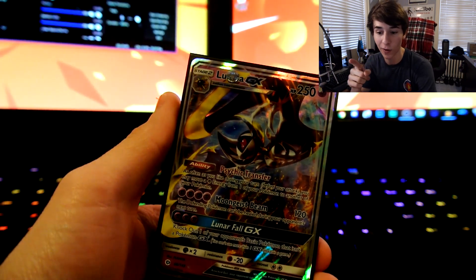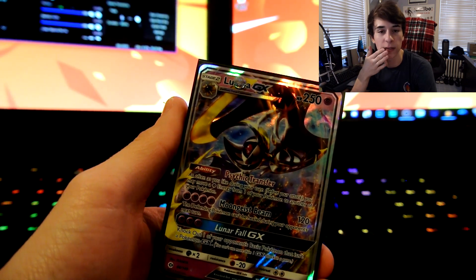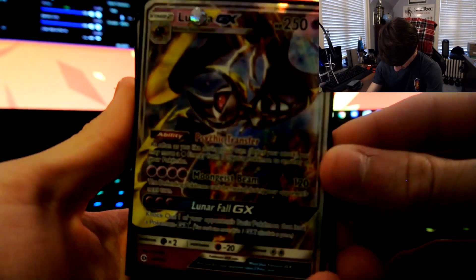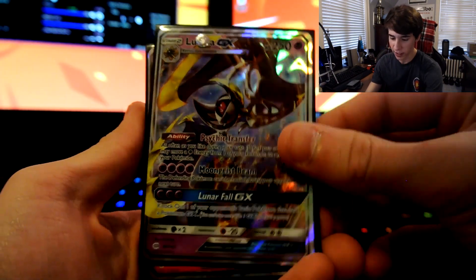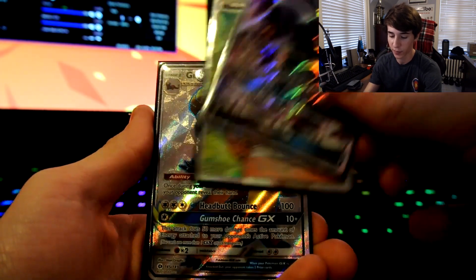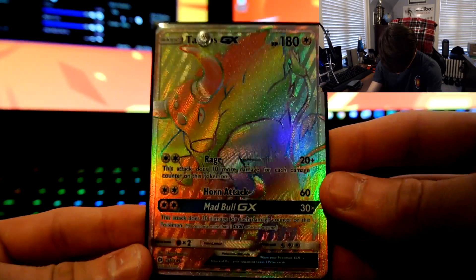That's a good pull rate — around what I would normally get I think. Either way, we have ourselves: Lunala GX, Incineroar GX, Tauros GX, Umbreon GX, Ilima Full Art, Gumshoos Full Art, and last but not least, hyper rare Tauros GX — actually insane.